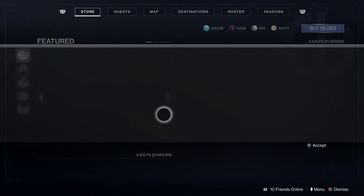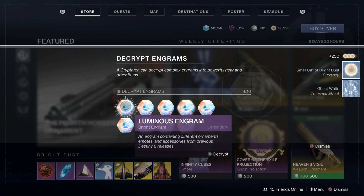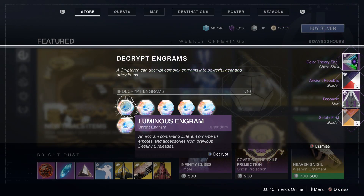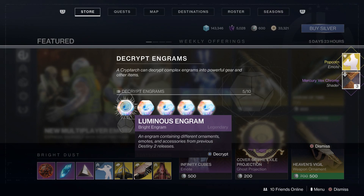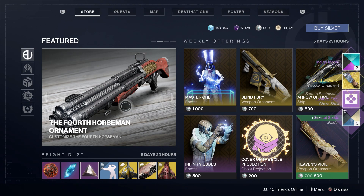Tabbing over to the shop with 10 Luminous Engrams ready, let's open these up. We got a small gift of Bright Dust — 250 Bright Dust from that one. You can get three different sizes of Bright Dust packages, up to 1,000. Opening more: Ghost Shells, Ships, Exotics, Weapon Ornaments — we just got an Exotic Emote, the Popcorn Emote. A Weapon Ornament for the Beloved. Another ship. Another ship. A Ghost Shell. And an Exotic Weapon Ornament, which would cost thousands of Bright Dust if purchased in the shop.